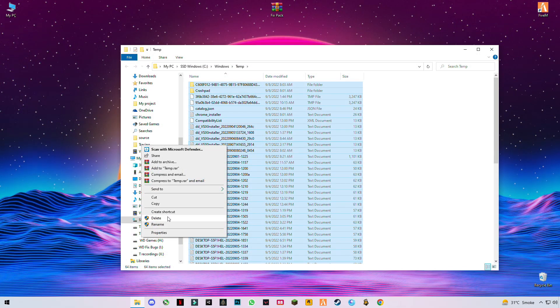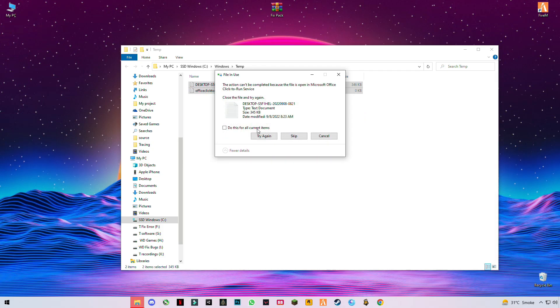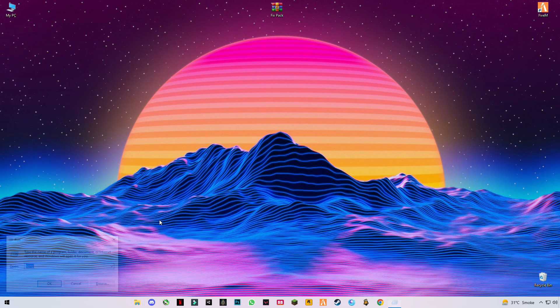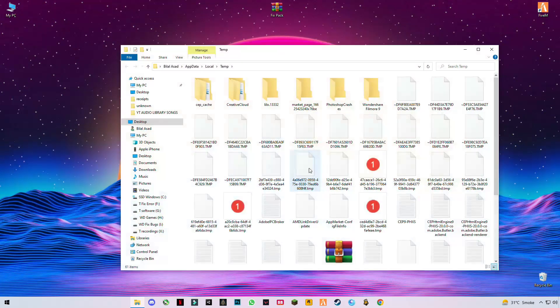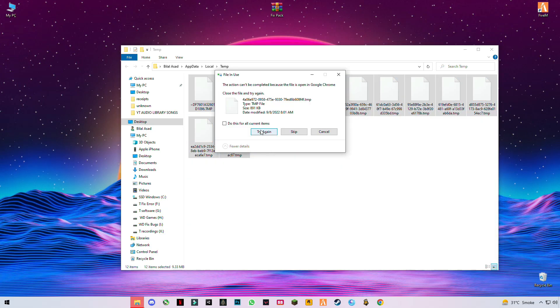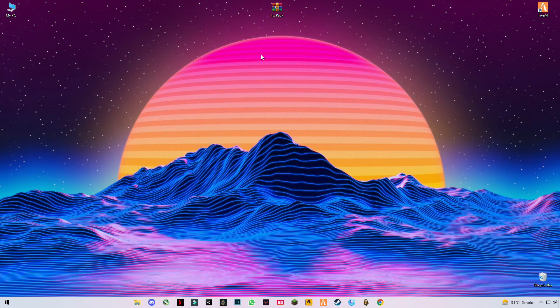Press Control plus A and delete them all — these are some trash files and cache files. Then do the same with the path that has the percentage sign before and after 'temp'. Press Control plus A, delete them all, skip files that cannot be deleted, and close it.